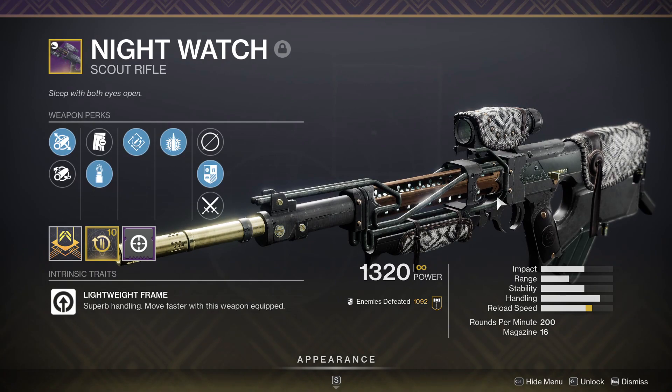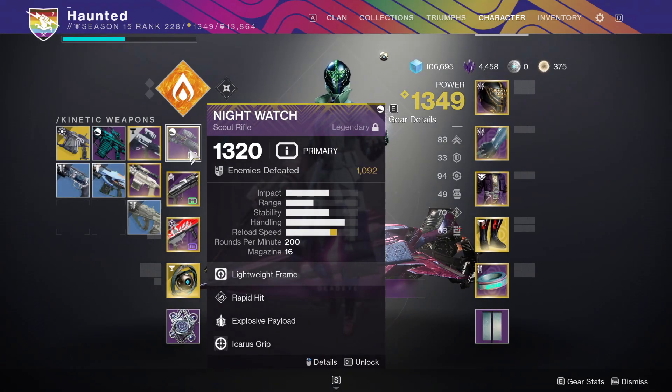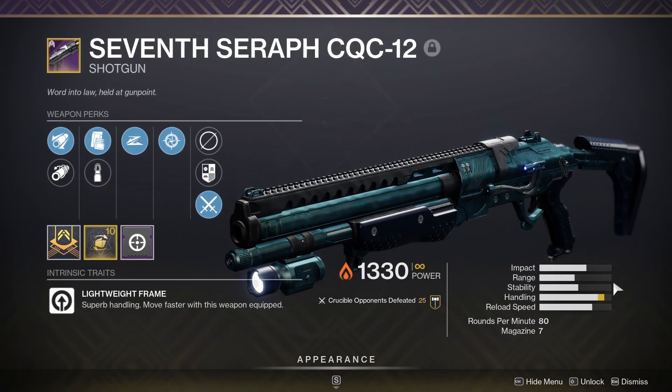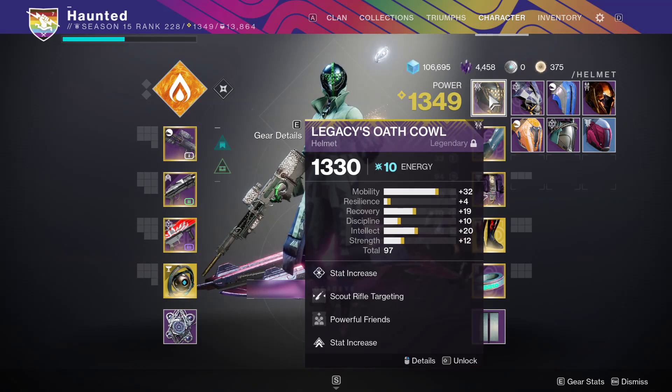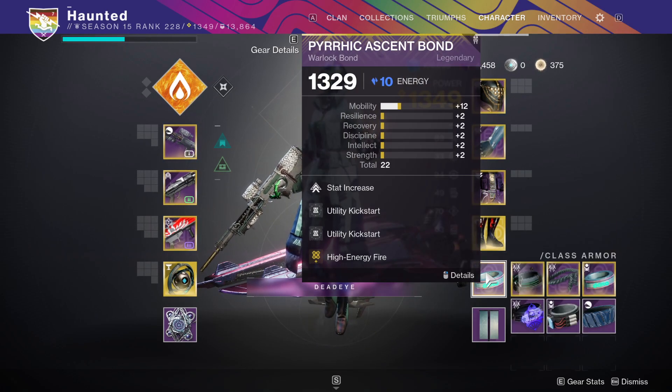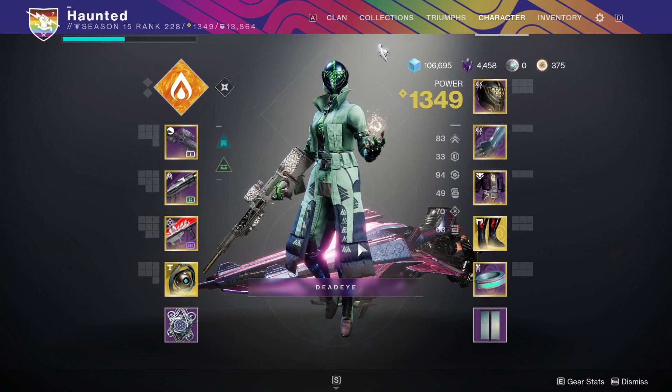That's the one thing with scout rifles — the handling is always really bad. It's basically a Mita multi-tool, but if it had explosive rounds and Icarus grip, and with a better scope on it too, because the Mita multi-tool scope is terrible. I'm going to be pairing this with the 7 Serif with no quickdraw, but 90 handling on it with slideshot. Here are the armor mods I'm using, and like always, I will be using transversive steps with this build. I hope you guys enjoy the video, and let's get into it.